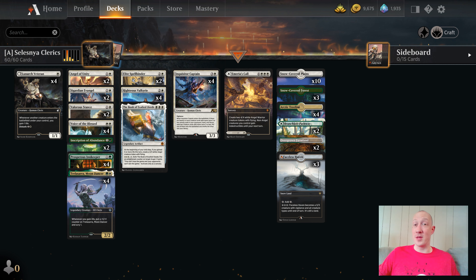Welcome to a Magic the Gathering video. My name is November Lima, and we are playing some Best of 1 Alchemy with Celestia Clerics.